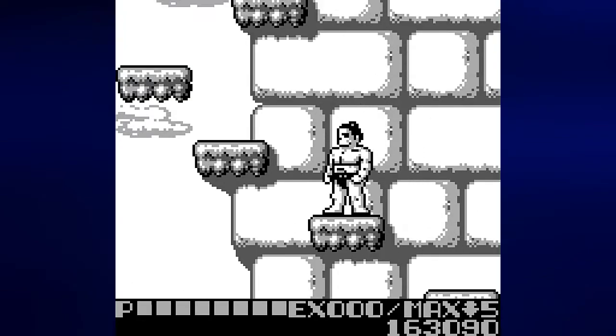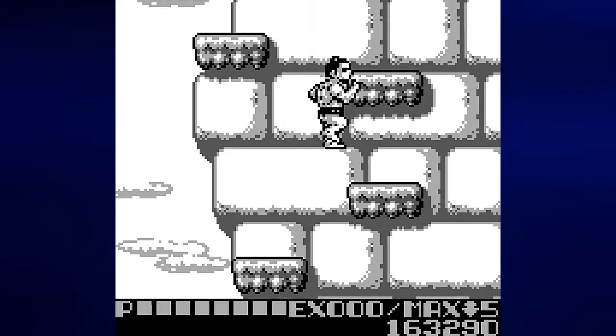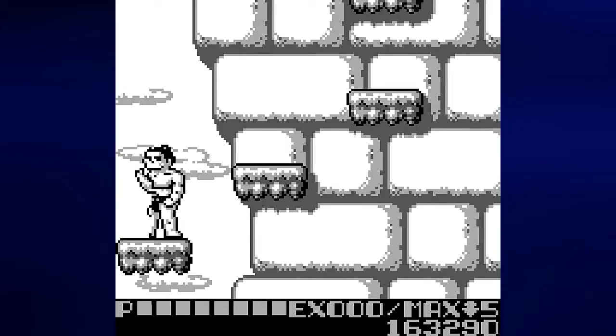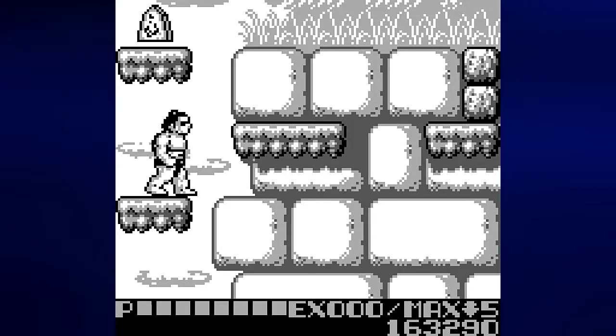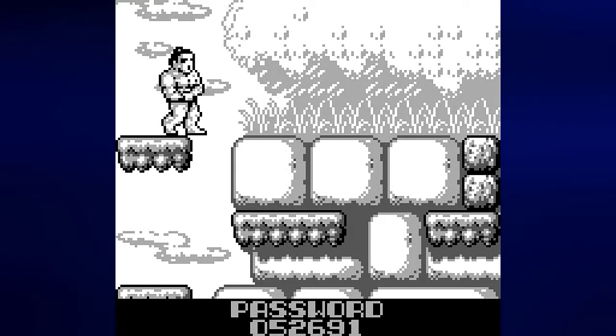Now that the hard part is out of the way more or less, we can just kind of make our way through here. Still want to be careful. Thankfully there is nothing inside these rocks and we can just make our way to the goal just like that. The one floating demon head that I saw before the bonus area is the only one I was going to see anyway.